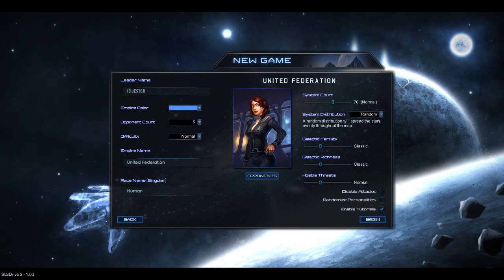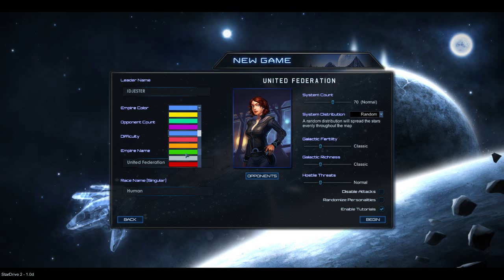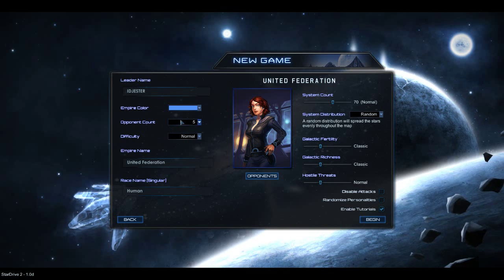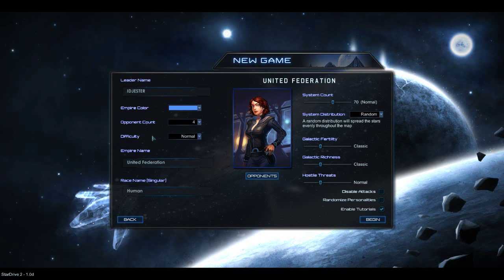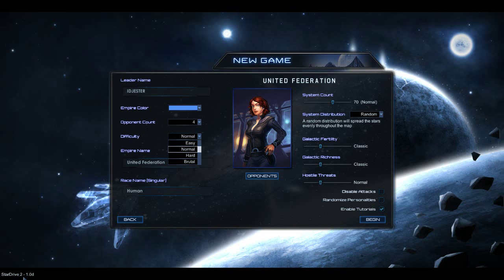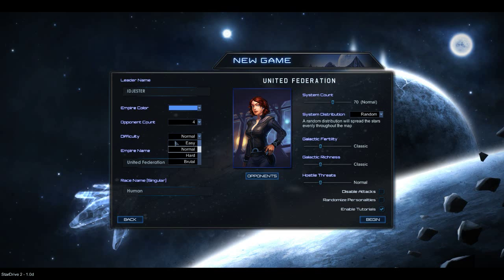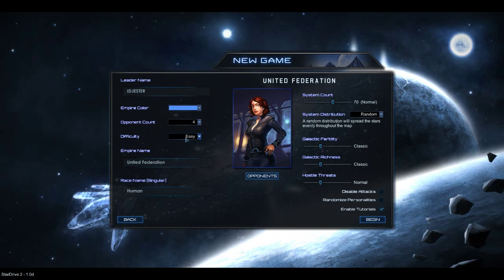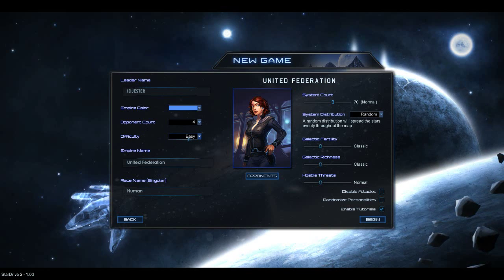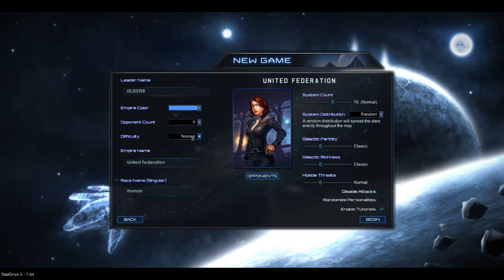You can decide what your leader name is, your empire color — we'll stay with blue. You can decide how many opponents — let's say four — and the difficulty: Easy, Normal, Hard, or Brutal. Our version number is 1.0D. From what I understand, they had to patch the game pretty quickly after it came out because people were complaining that on easy mode it was still too hard to play against. So they toned it down in version D. We're just going to try Normal — this is our first play.